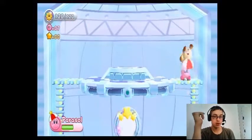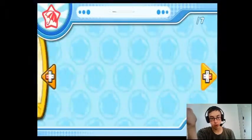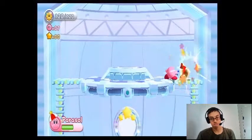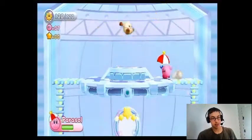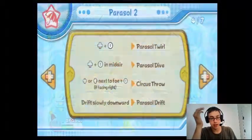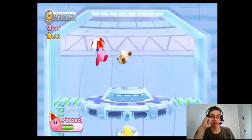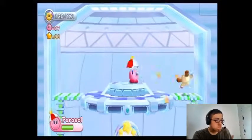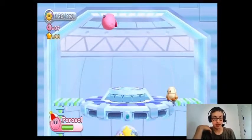Alright, another kind of odd one — Parasol. Things that touch the top of your umbrella will hurt guys. It'll block some projectiles, which is pretty cool. You go flum and can keep it going. You can change directions and dash. It sucks against bosses and isn't really that great against enemies. It's kind of more for movement, like Wing and High Jump. You got Circus moves — you can do that, which is kind of cool. But since you have infinite flight anyway, it's not really that big of a deal.